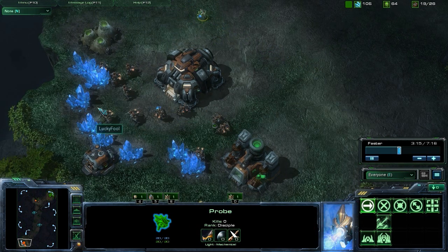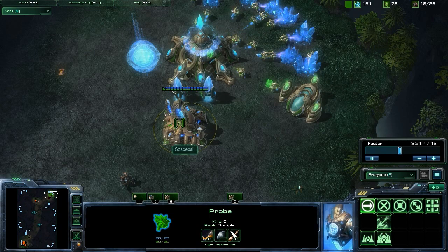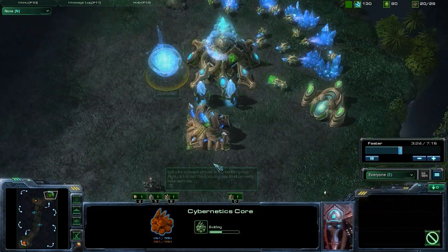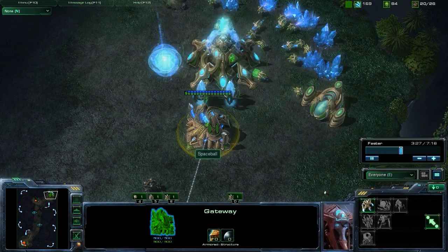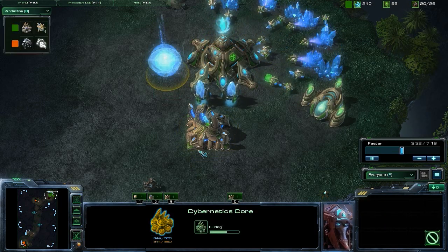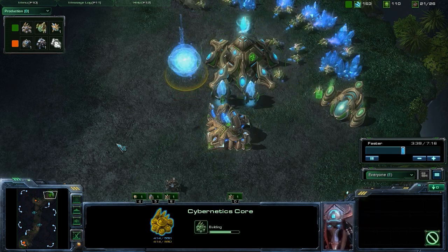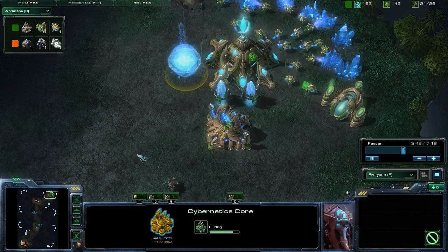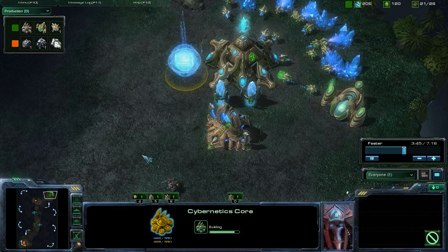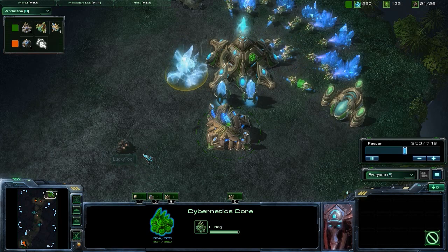This situation, in a Protoss player's eyes, is very reminiscent of what they would see if we were going for a Proxy Reaper Rush. The Protoss player is assuming that's what's happening. In fact, if you take a look in their base, they're going for the proper response to a Proxy Reaper Rush — they went ahead and got that Fast Cybernetics Core, and they're making a Stalker the second it comes out, because that is the proper response to a Reaper Rush. Stalkers are very strong against Reapers and very good at keeping them out of the Protoss base.